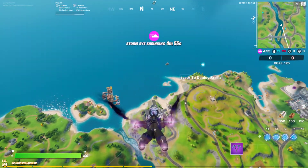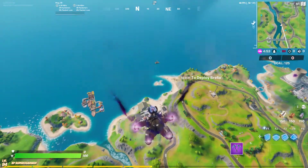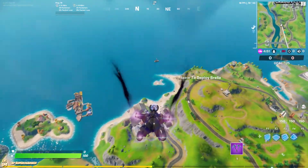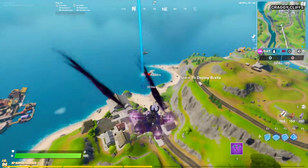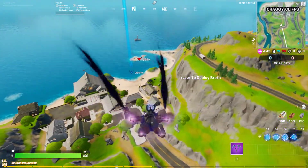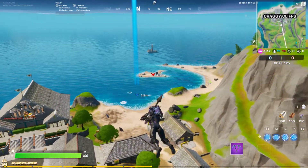If you don't know, there is a crashed spaceship right there. It won't let me mark — okay, now it will. There we go, that's where it is. It's right next to Craggy Cliffs.